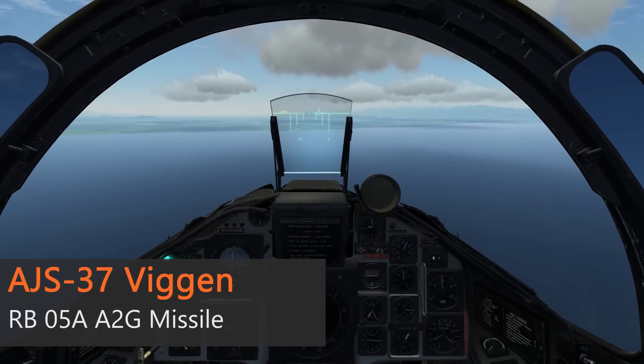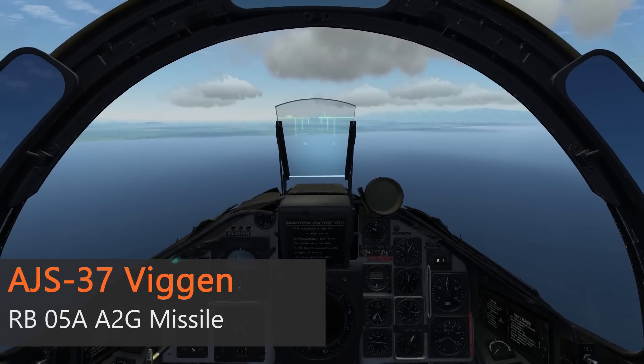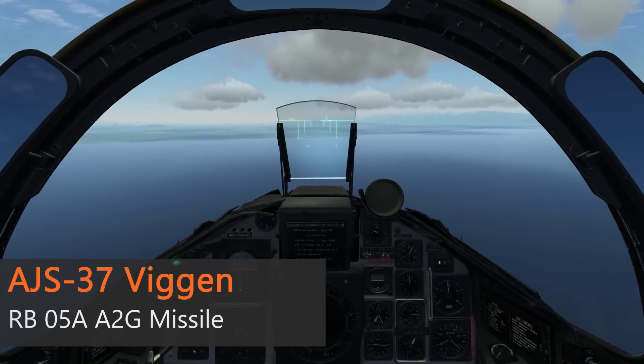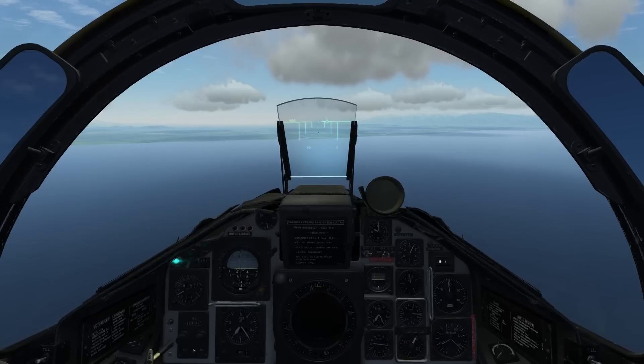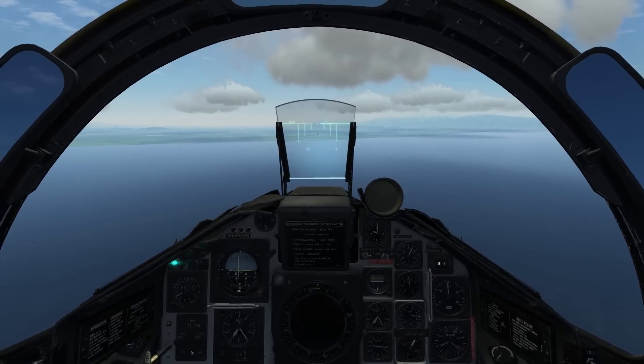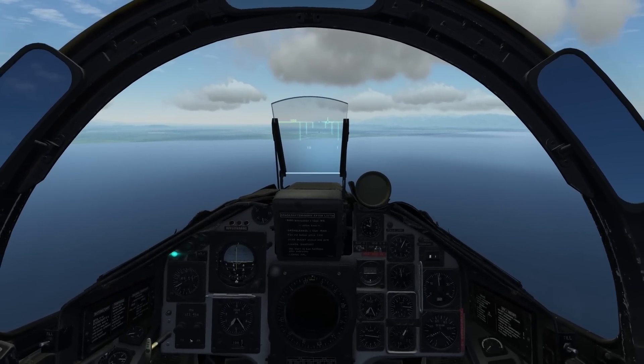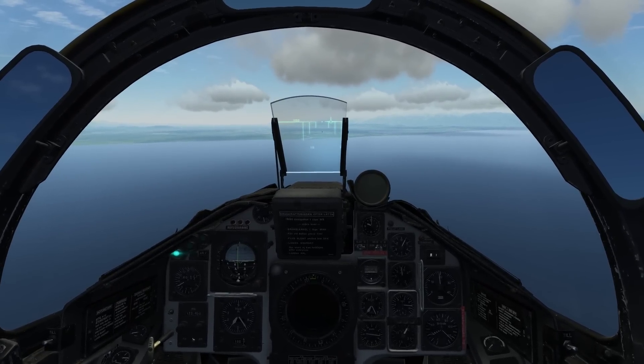Hello, my name is John and today we are in the cockpit of the H.A.S. 37 Viggen again. In this video we are going to take a look at the RB-05A air-to-ground missile. Now the RB-05A is quite a different piece compared to all the other missiles currently simulated in DCS, as it is for many other weapons of the Viggen.